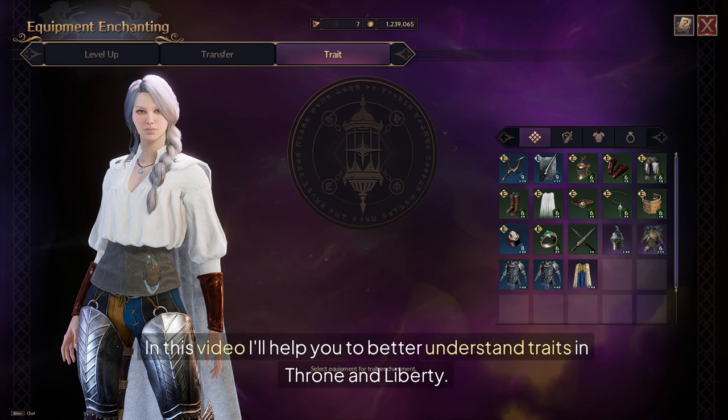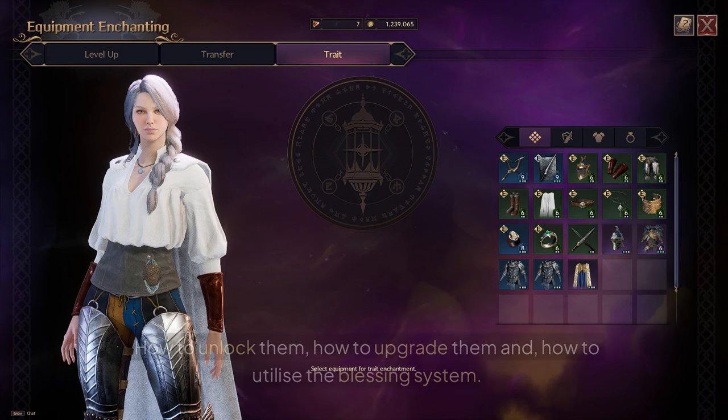In this video, I'll help you to better understand traits in Throne and Liberty: how to unlock them, how to upgrade them, and how to utilize the Blessing System.